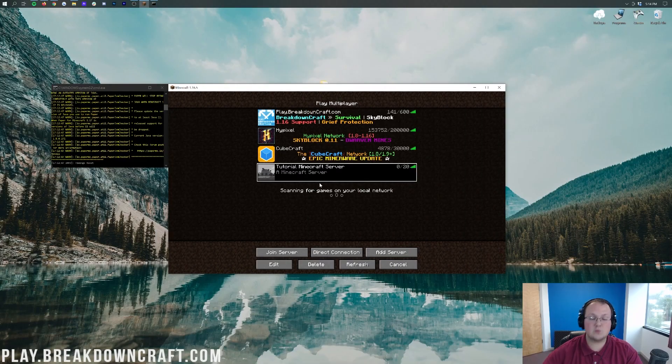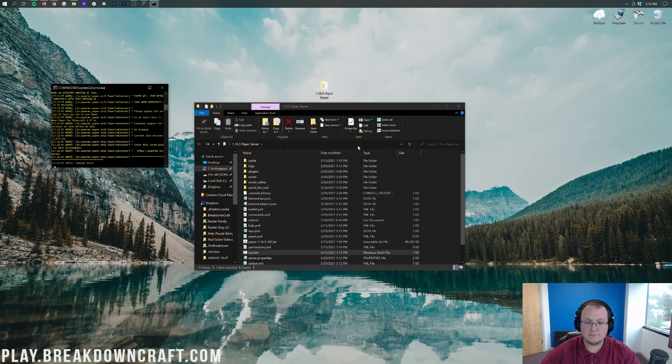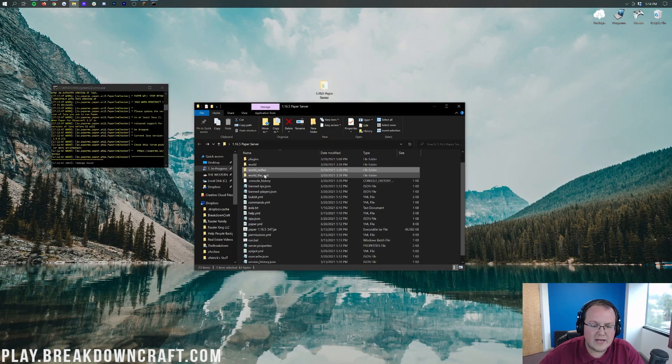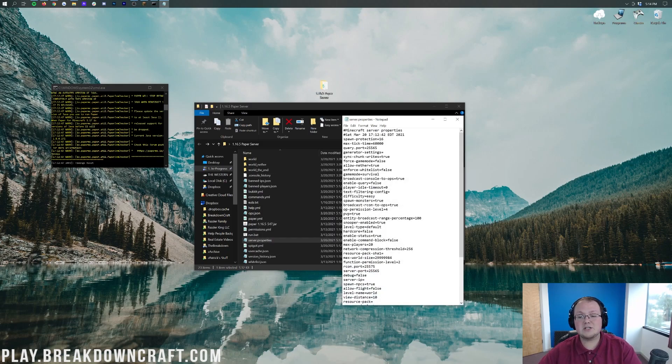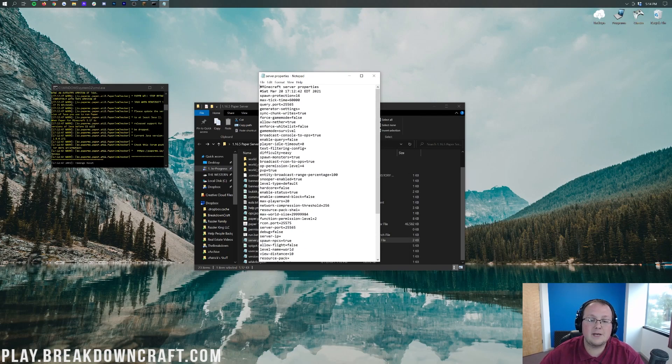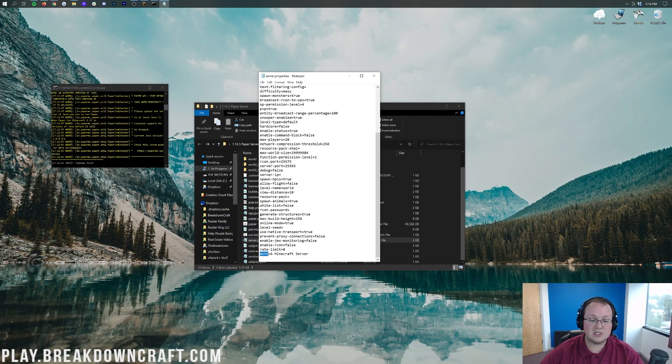Let's go ahead and change this. As you can see, it says 'A Minecraft Server' here. How do you change this on a vanilla server? Well, you're going to go ahead and open up your server folder — this is where all of your stuff is, specifically your world, nether, all that stuff. When you're in here, you want to go ahead and open up your server.properties file. This is going to open up in Notepad. You may have to select it to open in Notepad. Then scroll down until you find MOTD, which stands for message of the day. It says MOTD equals 'A Minecraft Server.'